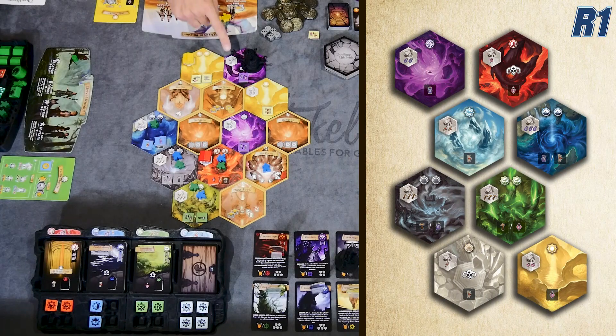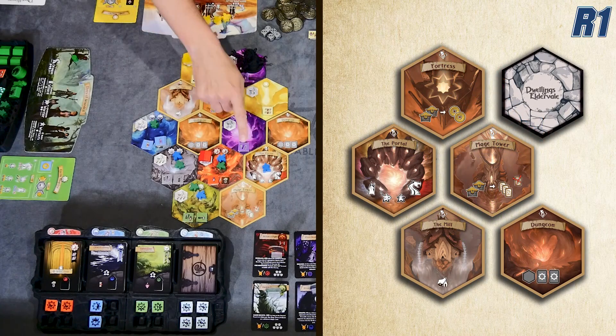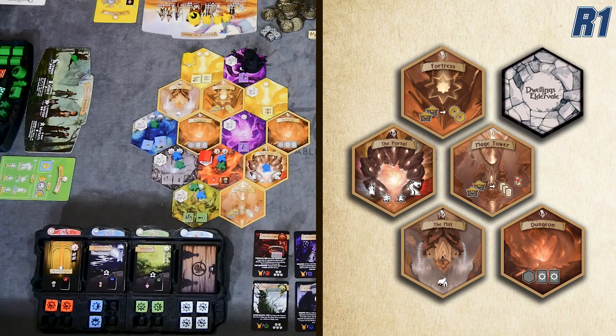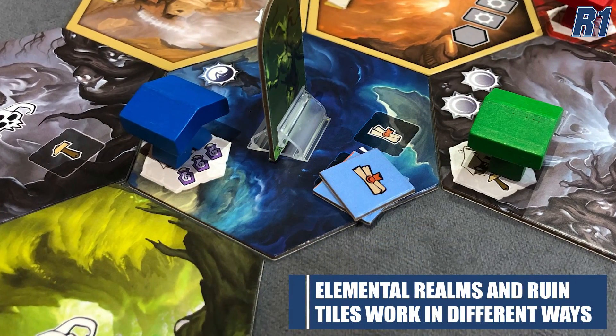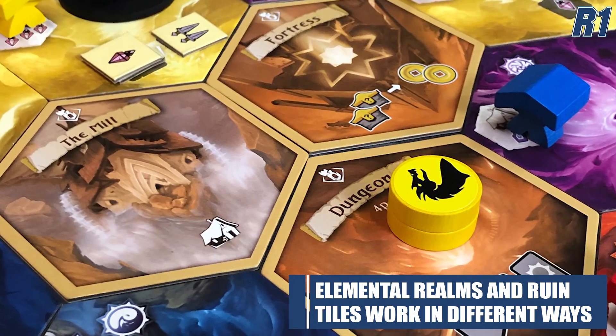There are two different types of hex tiles. One are the elemental realms — the colorful realms dispersed throughout. Then you've got the tan or beige tiles, which are ruined tiles. The ruined tiles are places where you go to do very typical mechanical things. Some of those abilities are also reflected on a card that every player has next to the board at the very beginning of the game. When you go to an elemental realm, you simply take the little resource token and add it to your player board or turn it in for resources immediately. When you go to the ruined tiles, you enact the power of that tile.